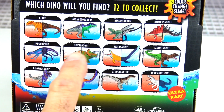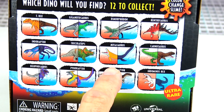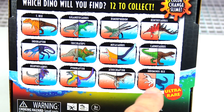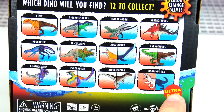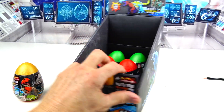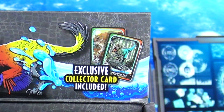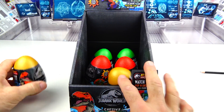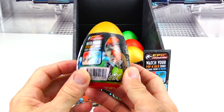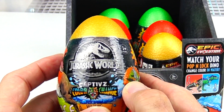Right here we have the T-Rex, the Giganotosaurus, Dimorphodon, Kentosaurus, Indoraptor, Triceratops, Mosasaurus, Carnotaurus, Dilophosaurus, Pyroraptor, Atrocirapttor, and the Indominus Rex, which I think is the ultra-rare with the color change slime. Those are the 12. And each egg includes an exclusive collector's card. It gives you a little information on your dino, and they come in these cool colored eggs — two gold, two red, and two green. Here's a look at the egg right here; it has a T-Rex on the front and a Triceratops on the other side, with the Jurassic World Captives branding on the front.